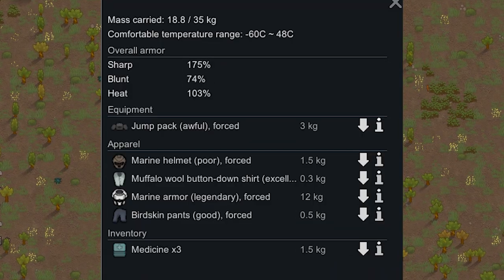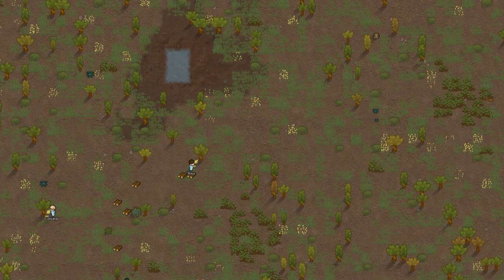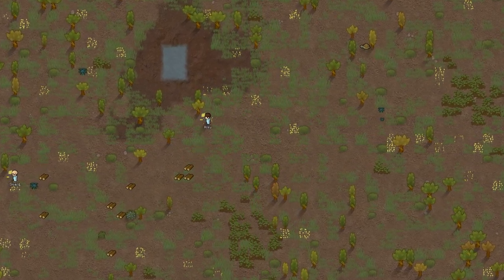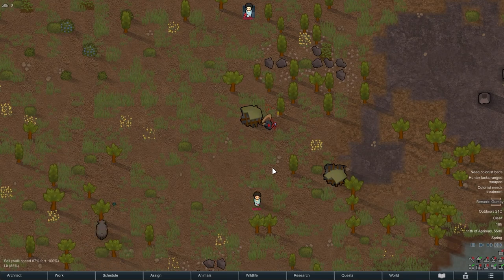Keep in mind that unlike other meal types, your colonists will not carry around Nutrient Paste in the hopes of finding something better during the day. This means that if they get hungry while working far away, they will travel all the way back to the dispenser to eat again. This can cost you lots of time and lead to an inefficient base. Last but not least, it's just gross — not to mention the mood debuff.